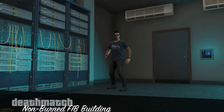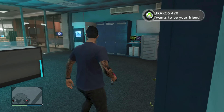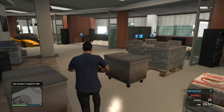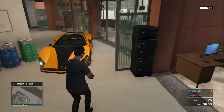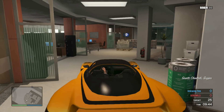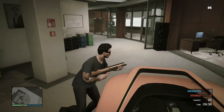Hey, what's going on guys, embracing time here. In this video I'm going to be showing you how to get inside of the FIB building. Originally this building was burnt down, but this is actually the non-burnt-down version. This is a deathmatch, so you'll have to go to the description and download it from there. It's not like a virus or anything, it's just off the Rockstar website, so you just add this to your jobs.